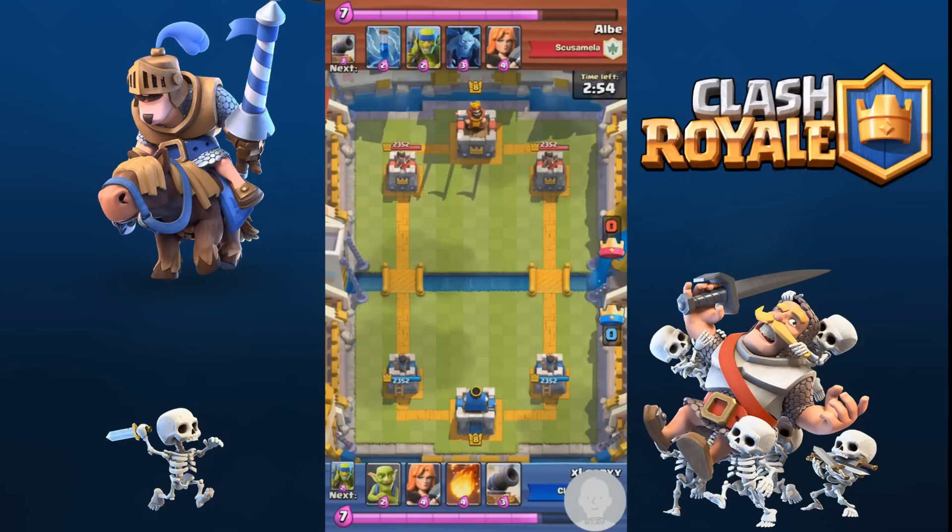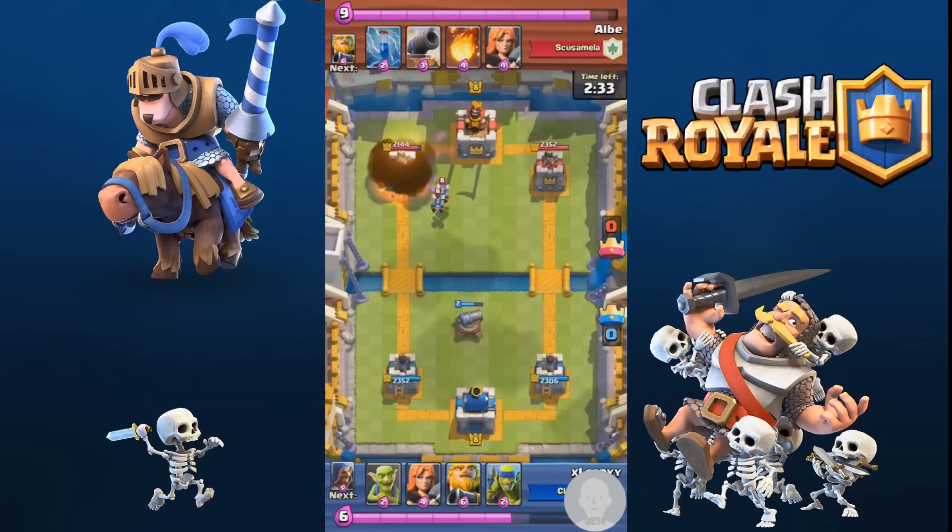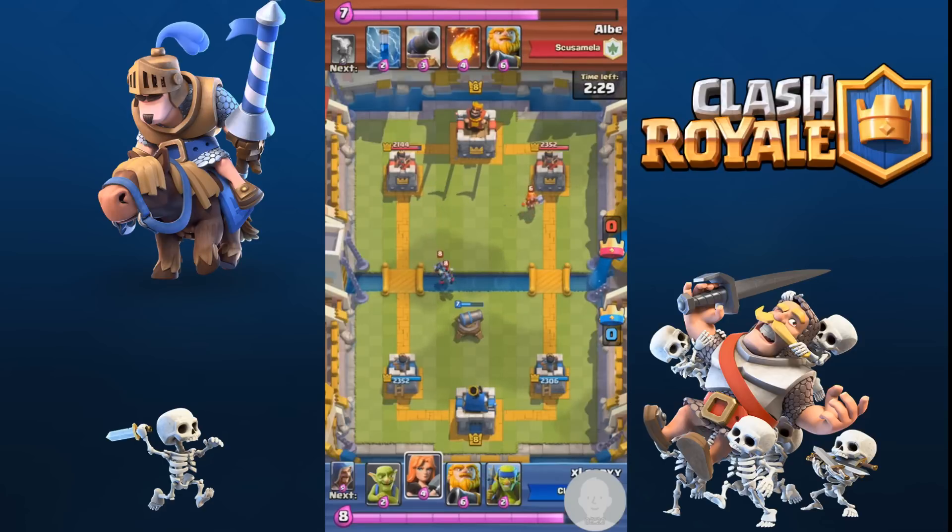Basically it's a low elixir deck, which is really good because you can counter pretty much anything. At the start of the game I like to wait for them to place things down, or if I have the cannon I'll put that down. I put the cannon on the wrong side for some reason — never mind. I'm going to quickly put the fireball straight over there to try and take out the minions.